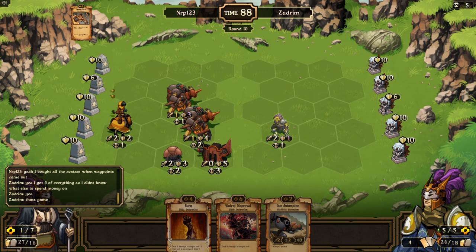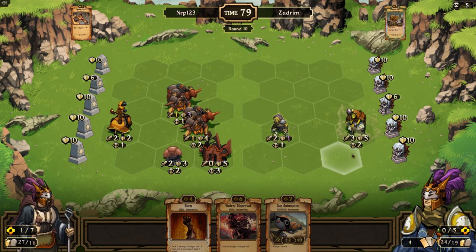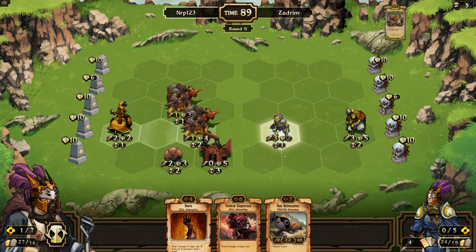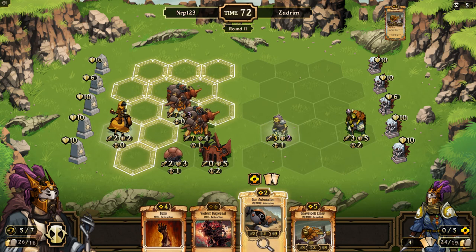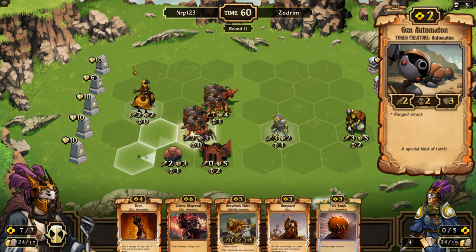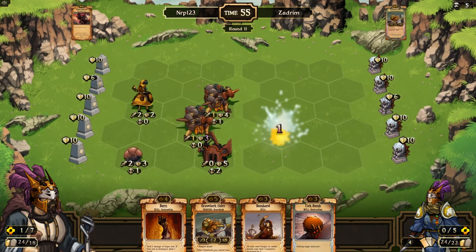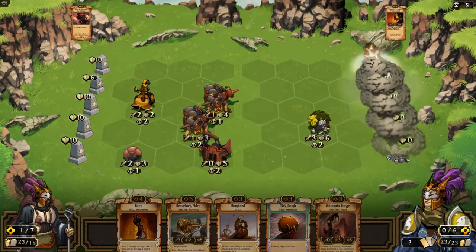Zadrim thinks that's game, and he's probably right. But he can still come back because he gets the Elder there — but I have a Violent Dispersal. I should just Violent Dispersal and then finish him off and draw a structure. I'll sacrifice the Gunata for scrolls. We haven't even had to use a Bombard yet. That clears the board and draws me a scroll. I used three Violent Dispersals on his three Elders. Since he's playing a Gravelock deck, he does not have a good way to come back now that all three Elders are dead. He realizes that, so he surrenders.